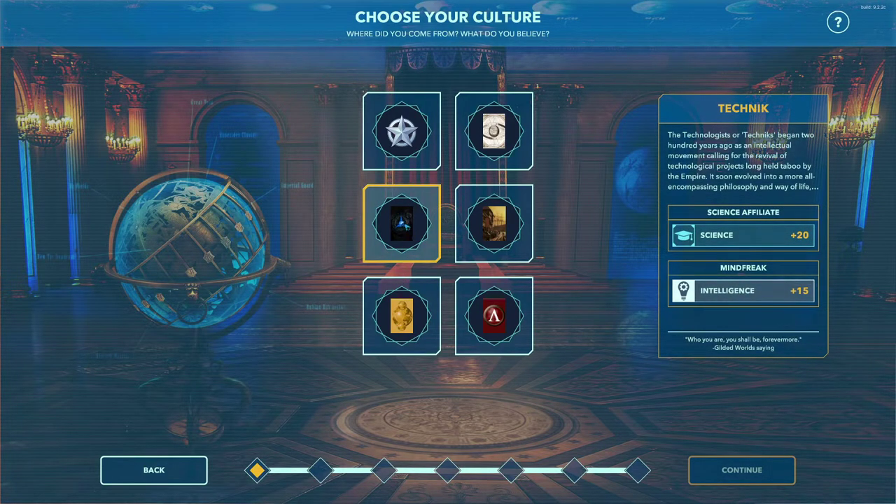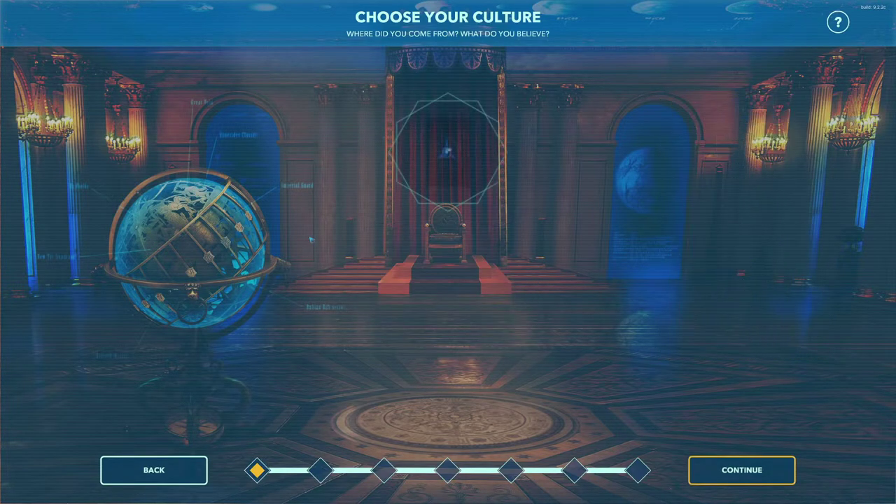I'm kind of a science person, so I'm going to select Technic — Science Affiliate and Mind Freak. Science Affiliate gives us a house tradition bonus of plus 20 in science, and it gives all characters associated with the house a plus 15 in their intelligence skill. So we'll go ahead and select it.